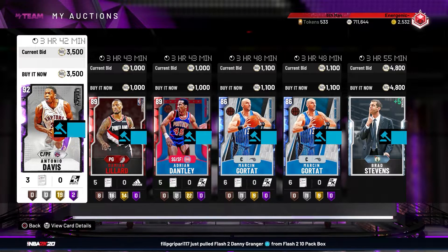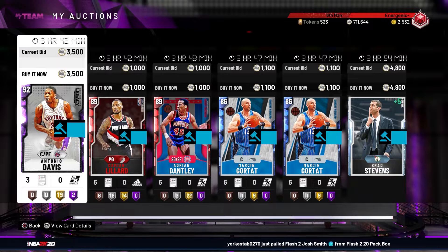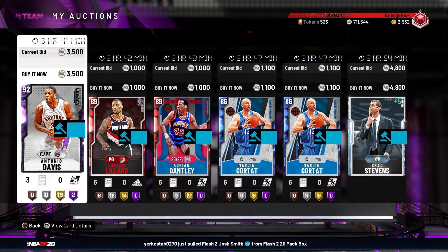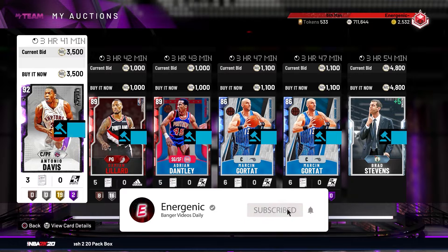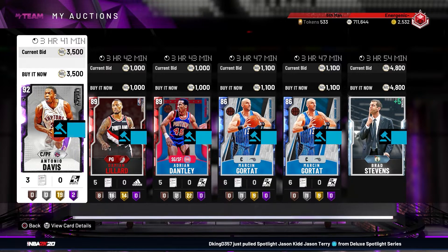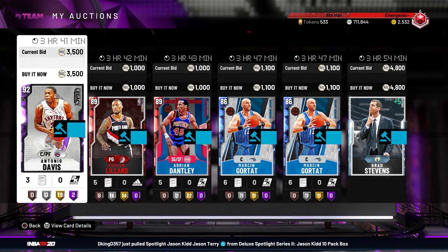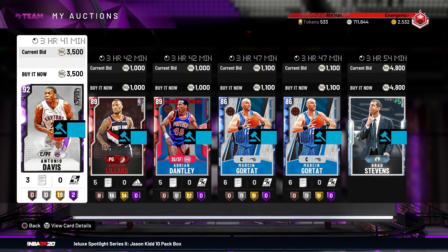Adding 12,500 to our current 711,000 gives us 724,144 MT. Subtracting the original 693,000, that's about 31,000 MT profit from the entire pack opening after selling everything. Not bad — got a couple players added to my collection, some applicable shoes I didn't even include in the total. That's gonna be it for this video guys. Make sure you hit the like button and subscribe — we're about 19 subs away from 600, trying to hit that very soon. 2020 is our year for prosperity! Peace out.